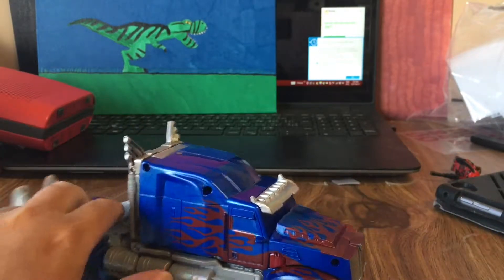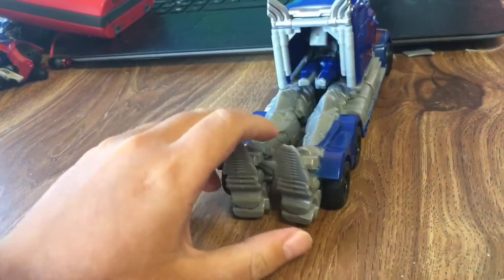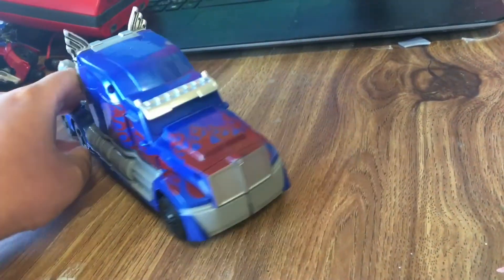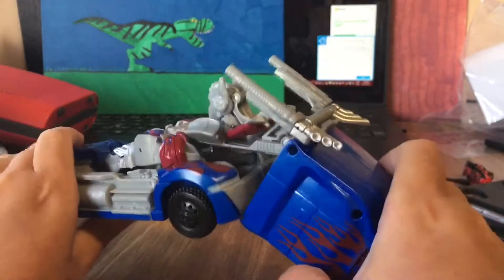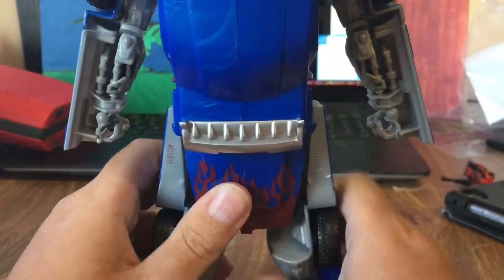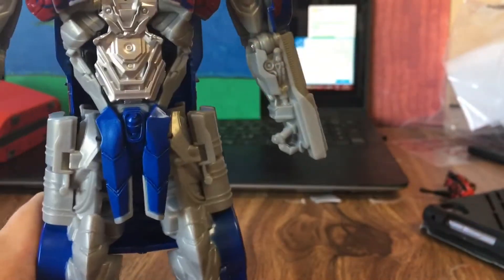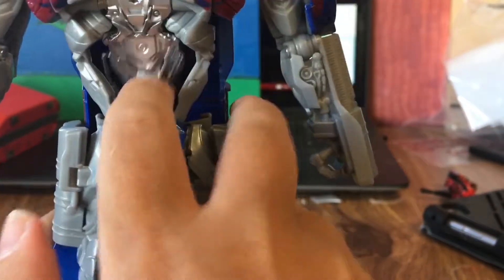It just fits all loosely together. It's kinda cool but definitely the windows need more paint — those are still the Voyager color. He's got his feet and his legs and an opening in the back. Yeah, he looks pretty good. Where his pipes are, kinda gives him some shoulder guns, which is kinda cool. He does have his crotch guard but that goes in.